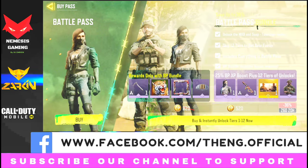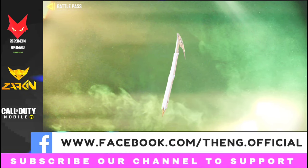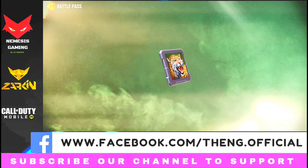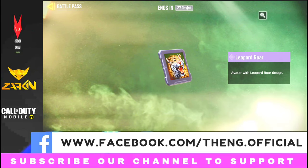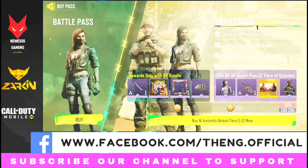Let us talk about the 2021 Season 6 Battle Pass — The Heat. As you can see, we have two types of Battle Pass here. One is the normal Battle Pass, and the other is the Battle Pass Bundle. In the case of the Battle Pass Bundle, you will get some frames, trickle, parachute, as well as some other weapons — but they are all collectibles. You have to pay 520 CPs for this bundle, which is 300 extra compared to the normal Battle Pass at 220 CPs.